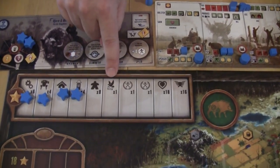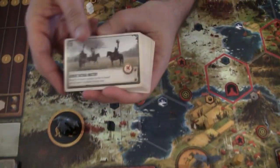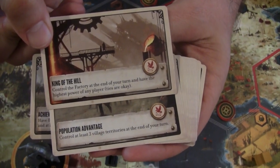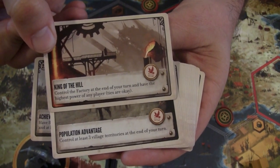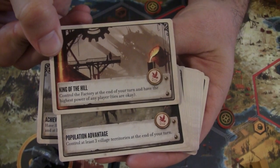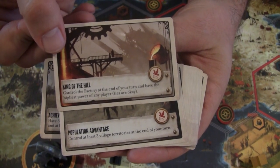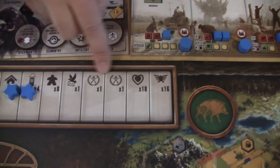The next achievement involves objective cards, and this is another thing I think is pretty cool. During the game you can only complete one objective, but at the start you receive two objective cards to choose from. There are plenty of different objectives; you put them face down and don't have to tell anyone. You don't even have to select one upfront — depending on how the game plays out you may accomplish one before another, at which point the other gets discarded. I love that you have options as you play.